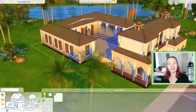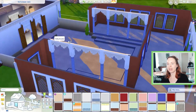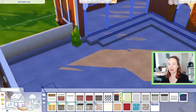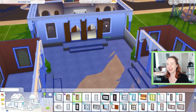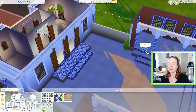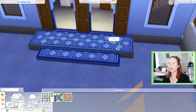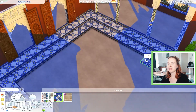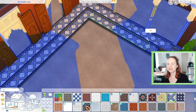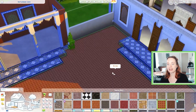Despite the issues, I ended up figuring everything out. I created a staircase out of platforms and the game was not liking that either, but it ended up working. I did cut out a lot of the footage of me struggling with the game, but it ended up looking really nice and I'm really happy with the way it turned out because it looks so dreamy and the whole courtyard ends up being so nice.